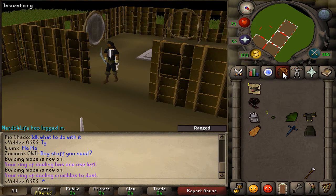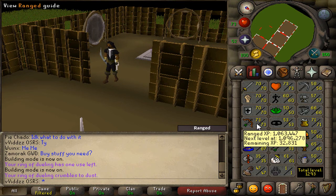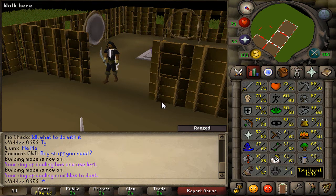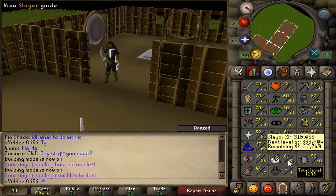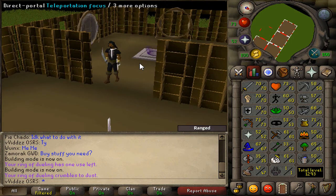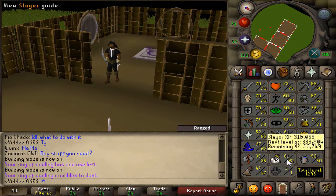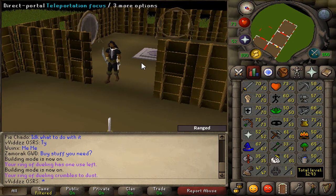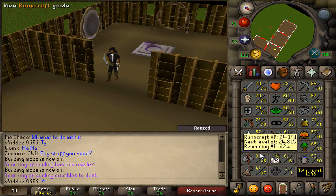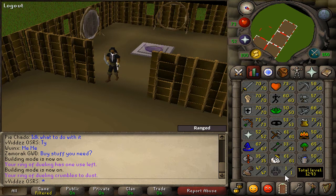Looking at the stats: 70 base stats, 73 Ranged — getting from 71 to 73 just in the fight caves. 52 Prayer was done solely off slayer, mainly off blue dragons — every bone was from a blue dragon task, essentially iron man mode. 67 Magic is a decent achievement. 60 Agility is also worth noting, along with slayer and fishing for monkfish.